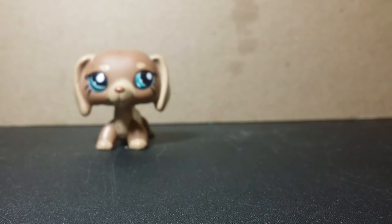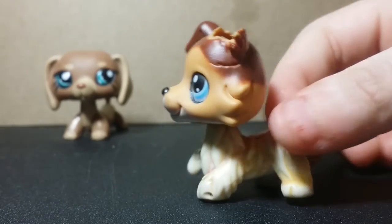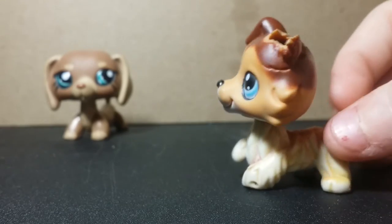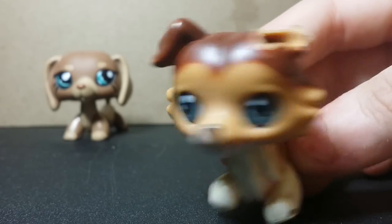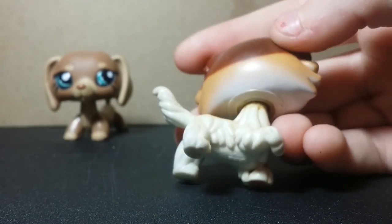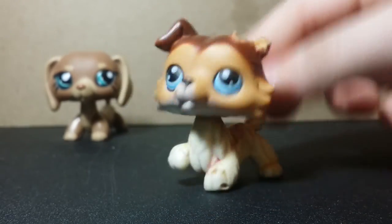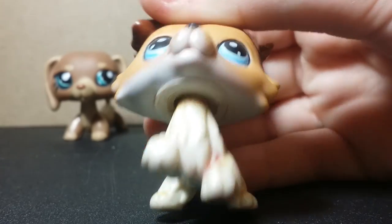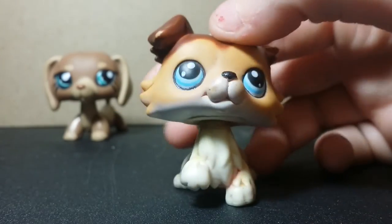Pet number two of the extreme tier is this sage bond. I'm a bit afraid to put him up because I really need another sage bond — I don't want to get rid of this one — but I need some new LPS and need a good offer. Even though his ear has been chewed off, I need an extremely good offer. He's in really good condition other than the ear.